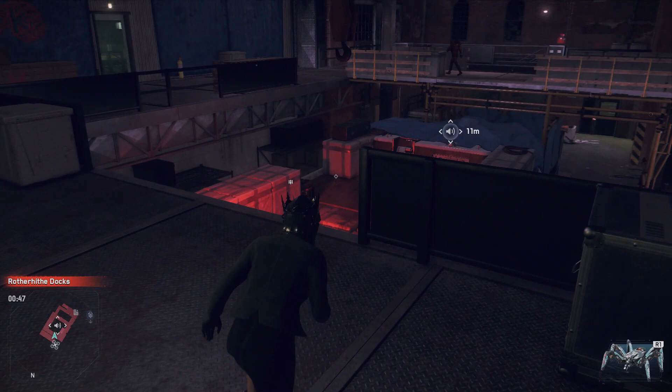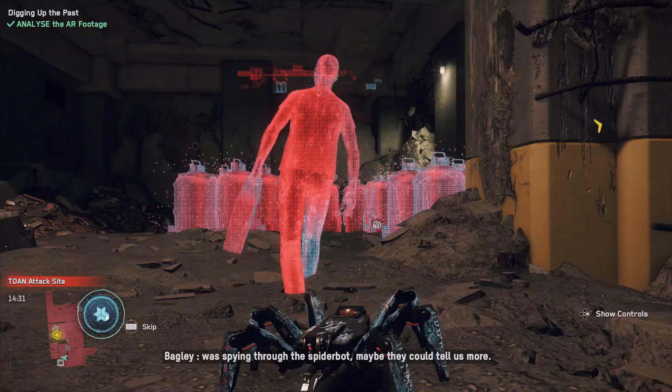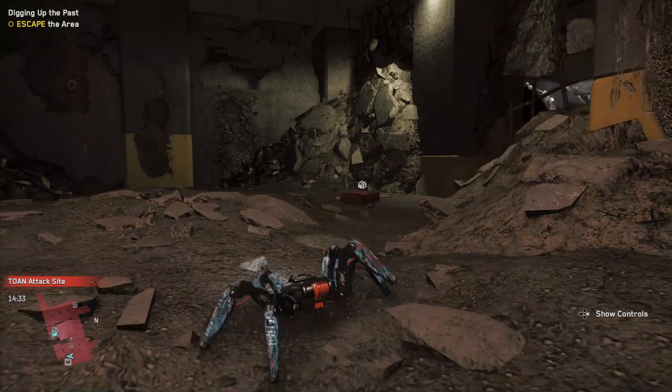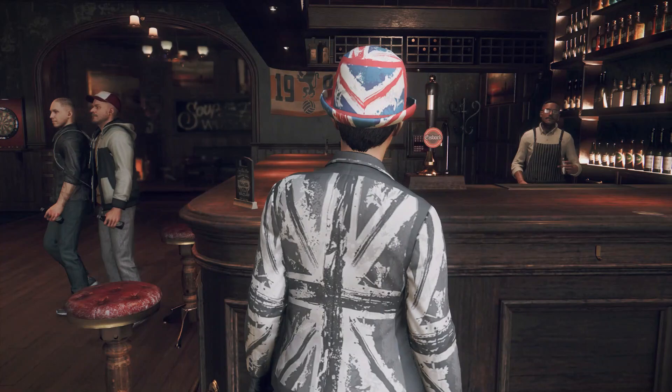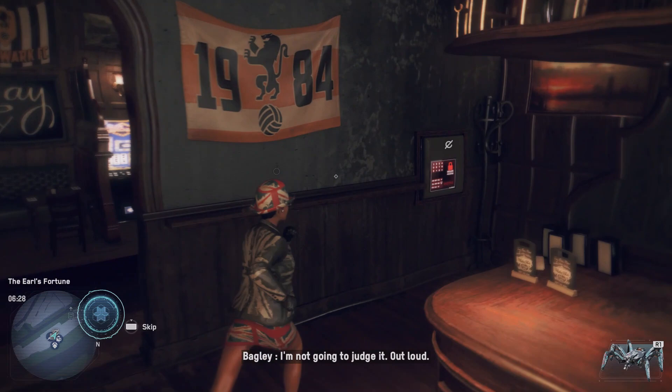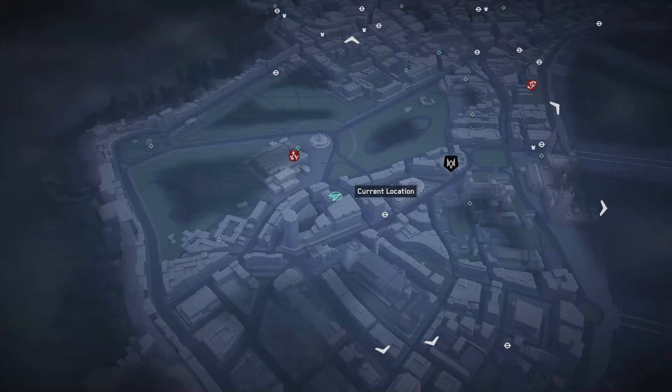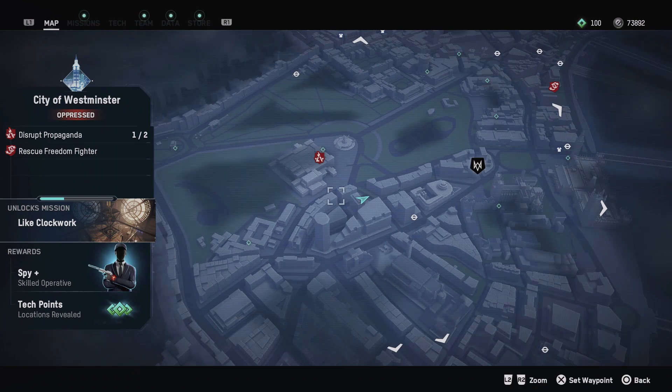The same goes for audio logs and relics. You only need 50 audio logs for the trophy and you'll get 30 or so during the story and side missions. You only need 15 relics and you get 12 of those during the story. Audio logs show up as speakers on your map and relics look like little delivery boxes. Also keep an eye out for ETO — it appears as a circle with a line through it on your map, and you'll need 100,000 for a single trophy.